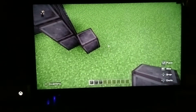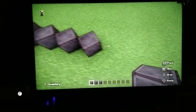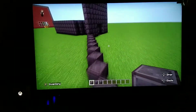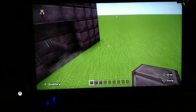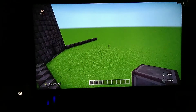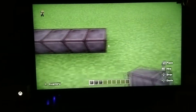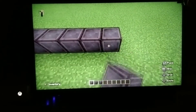One, two, three, four, five, six, seven, eight, nine, ten — the same thing on this side. Make sure it's evenly matched. Okay, it's evenly matched, it's ten. Then go one, two, three, four, five, six, seven, eight, nine, ten, eleven, twelve, thirteen, fourteen, fifteen, sixteen.